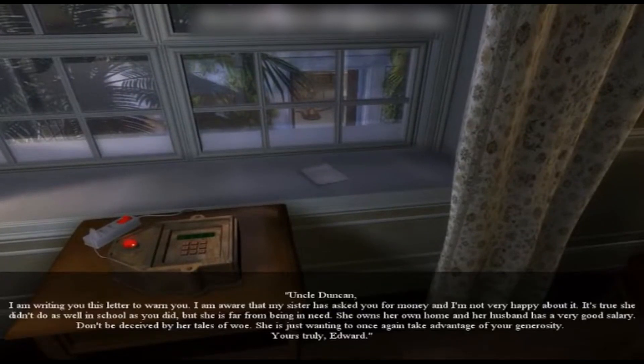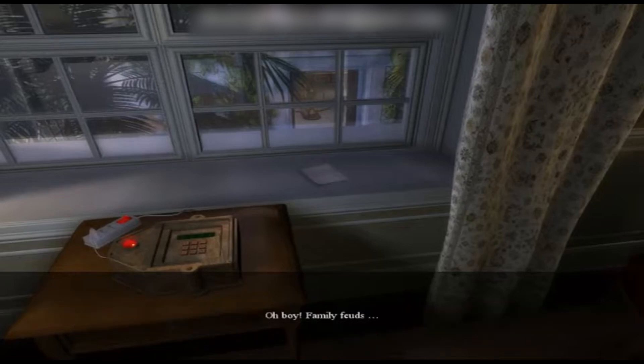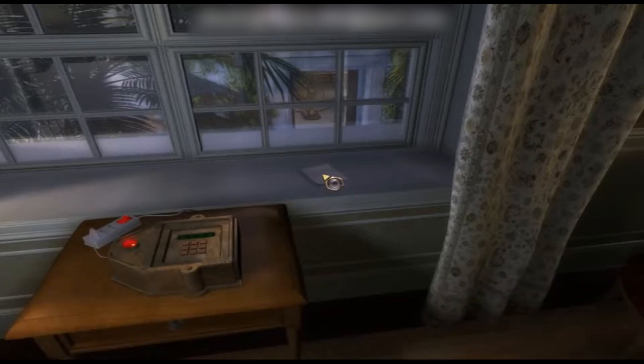Let's have a look at this letter. 'Uncle Duncan, I'm writing you this letter to warn you. I'm aware that my sister has asked you for money and I'm not very happy about it. It's true she didn't do as well in school as you did, but she is far from being in need — she owns her own home and her husband has a very good salary. Don't be deceived by her tales of woe. She has just wanted to once again take advantage of your generosity. Yours truly, Edward.' Oh boy, family feud! So if I'm remembering right, Edward is the father of the little girl who's in the care of the old man's brother.